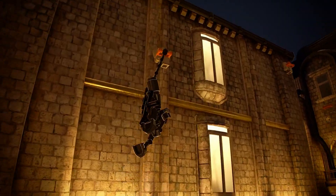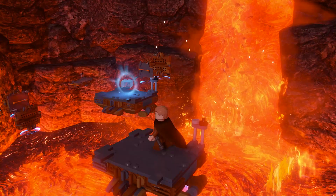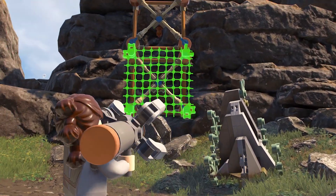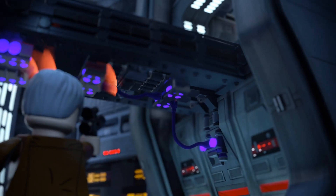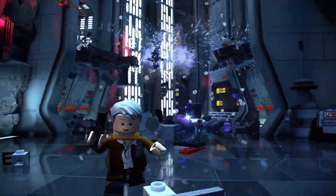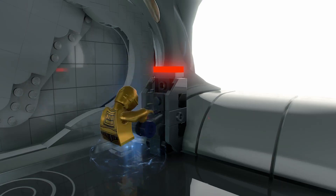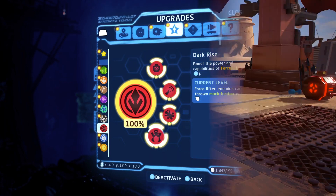The more you explore the galaxy, the greater the rewards. Uncover kyber bricks to unlock new features including upgraded abilities across a range of unique character classes. Whether using a scavenger's net launcher to climb with swift agility, sensing opportunities for impressive shots as a scoundrel, unleashing shock grenades as a bounty hunter, or putting your better half to work as a protocol droid — each upgrade makes your characters more powerful and ready to take on any challenge.